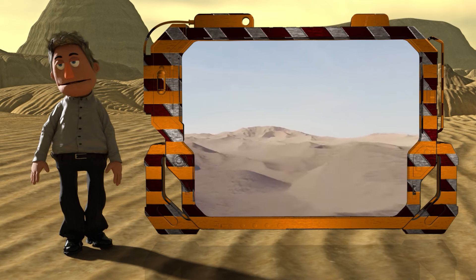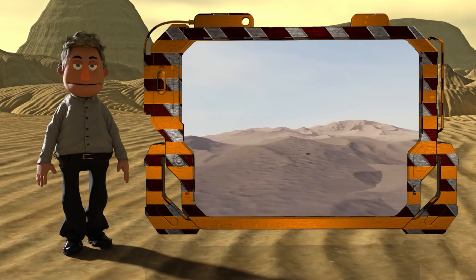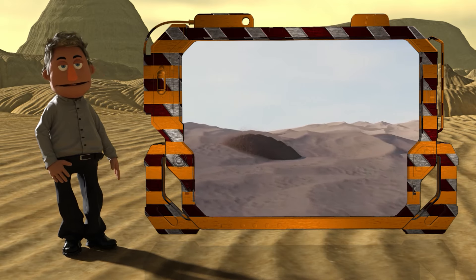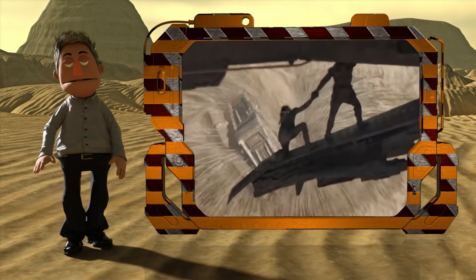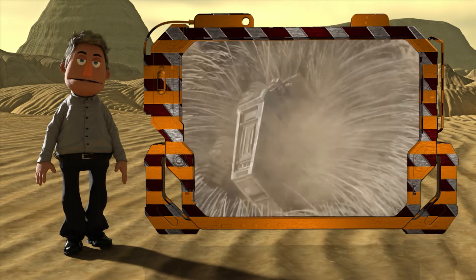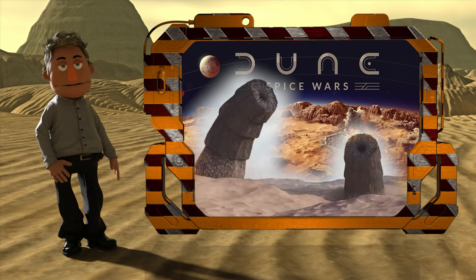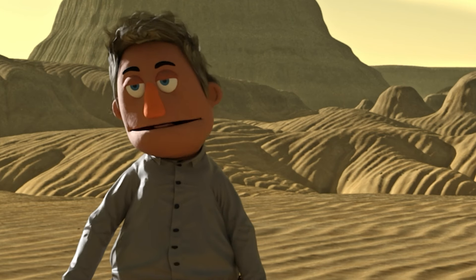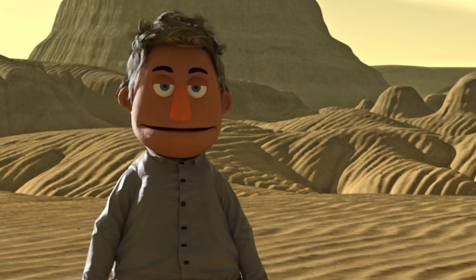Melange deposits are found in the sand seas of Arrakis, where the sandworms live and hunt, and harvesting the spice from the sand is a dangerous activity because sandworms are aggressive and territorial. Harvesting vehicles must be airlifted in and out of the sand sea in order to evade sandworm attacks. The struggle over the production and supply of melange is a central theme of the Dune saga. In this video, we briefly describe its life cycle as per reliable sources.